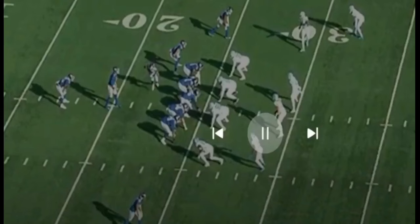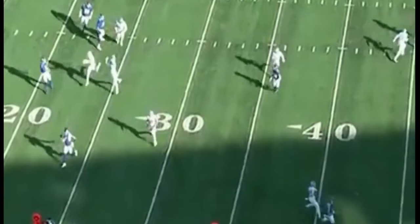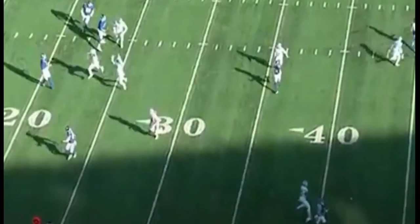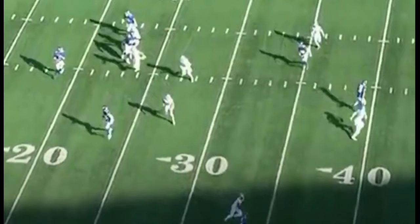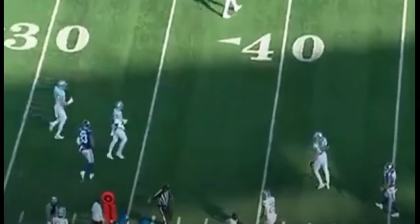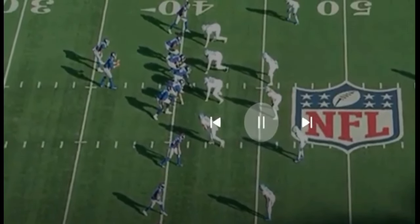This first play here in the film review — Daniel Jones in a pistol formation, play action, gets out of the pocket and makes a pretty good throw to Slayton. A lot of people say Daniel Jones doesn't look downfield when he gets out of the pocket, that he's a one-read quarterback. Well, looks like he got outside the pocket, on the run, sees a guy breaking open, makes the pass — easy peasy. He can make plays out of the pocket.